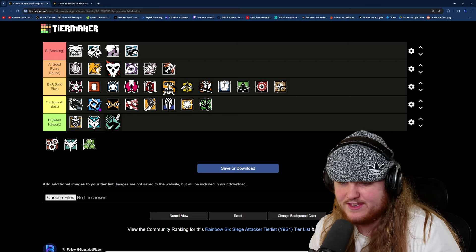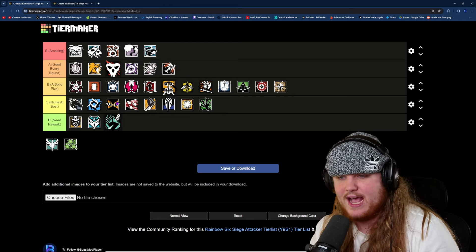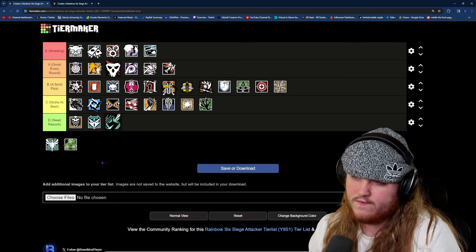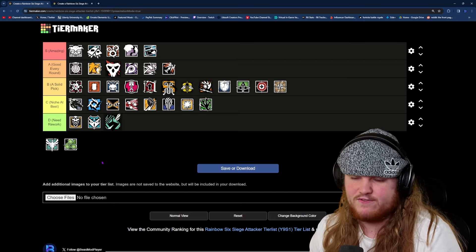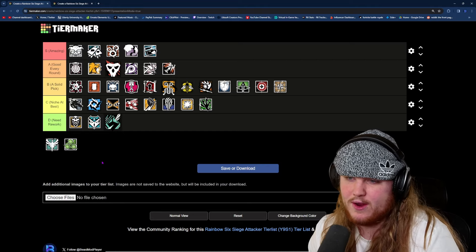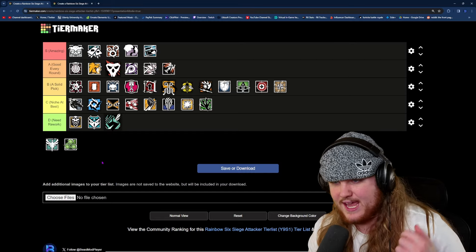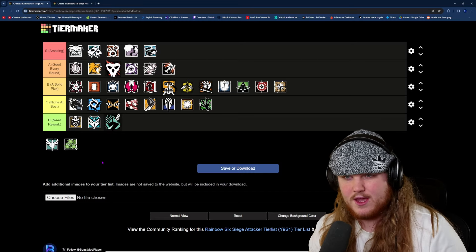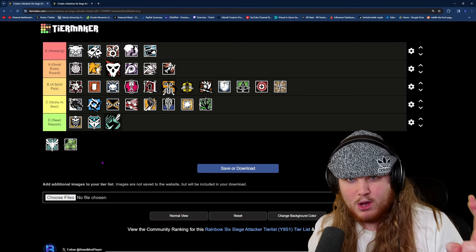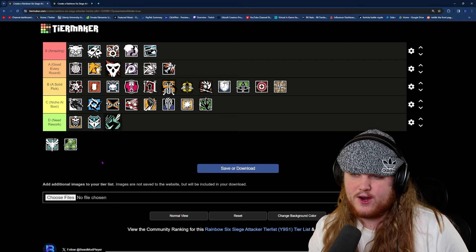Moving past Twitch, we have Ying, arguably one of the strongest operators in the game right now, which is why I'm putting her in S tier. Her Candelas are extremely useful for forcing defenders out of an area or picking up free frags. Combined with a pretty strong LMG and smoke grenades to help the team go for a plant, Ying is extremely strong in two situations: when you need to clear a defender out of a position, and in the post plant. Both of these situations come up in almost every round, and you're going to find yourself getting a lot of utility out of Ying if you start picking her in your lineups.